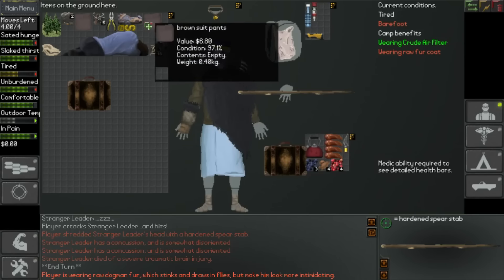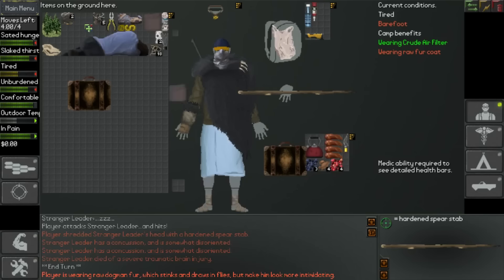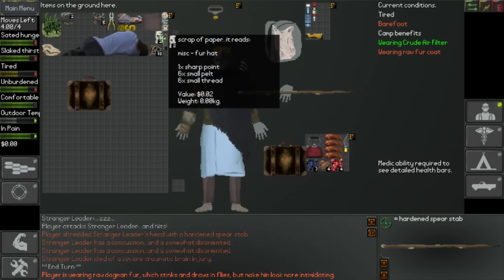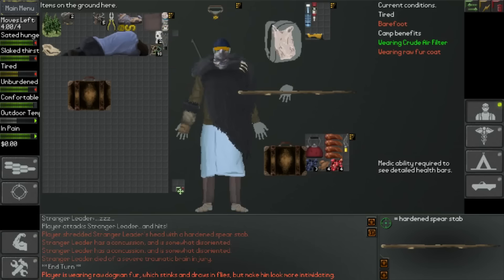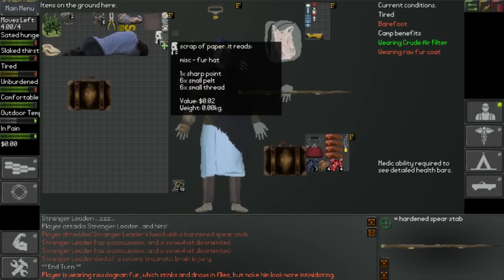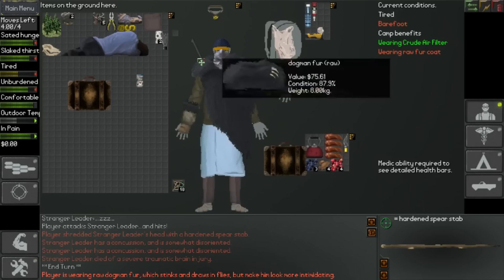Brown suit pants, some more suit pants - okay, so I'll put them on. We've got a disposable shopping bag, scrap of paper, handful of string - might as well take that, again for making straps and such later on. Move the paper down there, and I'm going to put that plastic bag in the bag - so it's kind of bag-ception.